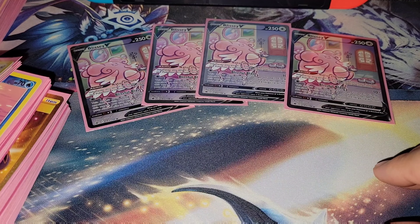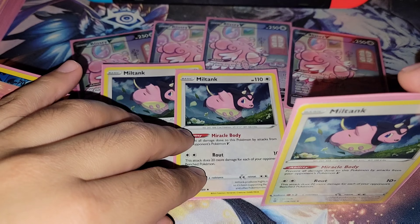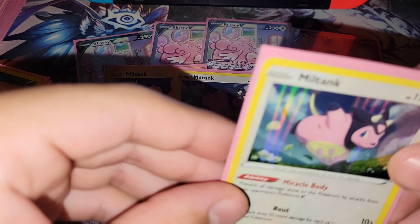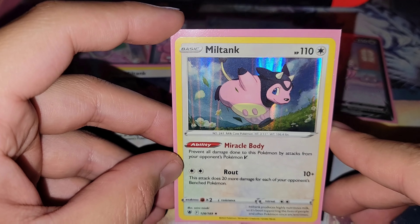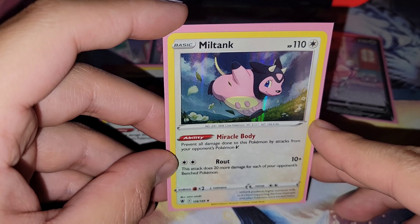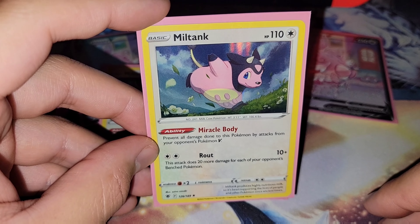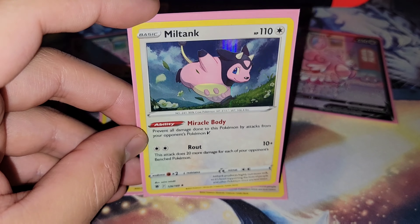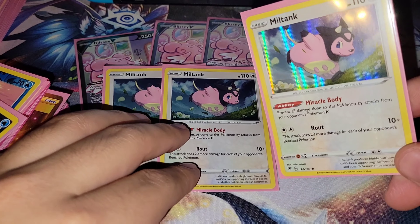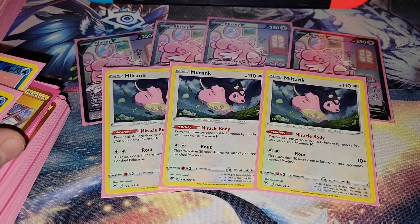And then we have one of the most annoying cards in the metagame — Triple Miltank. I'm pretty sure he didn't even need to go into Blissey V in some of the rounds due to Miltank's ability, Miracle Botting: prevent all damage done to this Pokemon by attacks from your opponent's Pokemon V. The attack Rout needs Double Colorless — 10 plus, doing 20 more damage for each of your opponent's bench Pokemon. I'm pretty sure he got some free wins because he ran into decks that were not prepared to play around the Miltank.